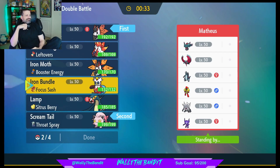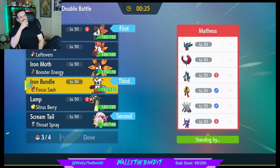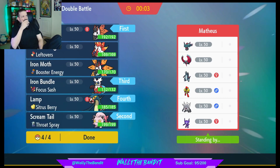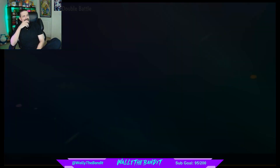Let's go — Volcarona and Scream Tail, why not, and we'll bring Bundle and Lamp too. They served us well in the last one. Let's see this.